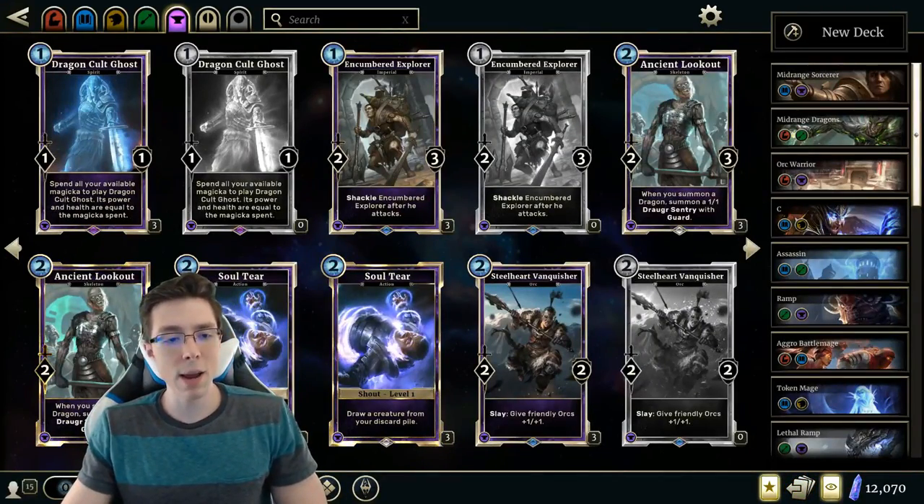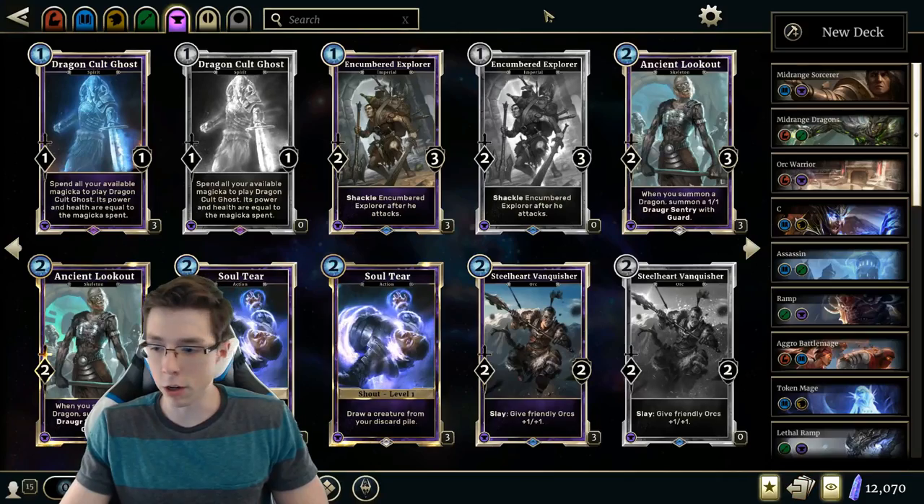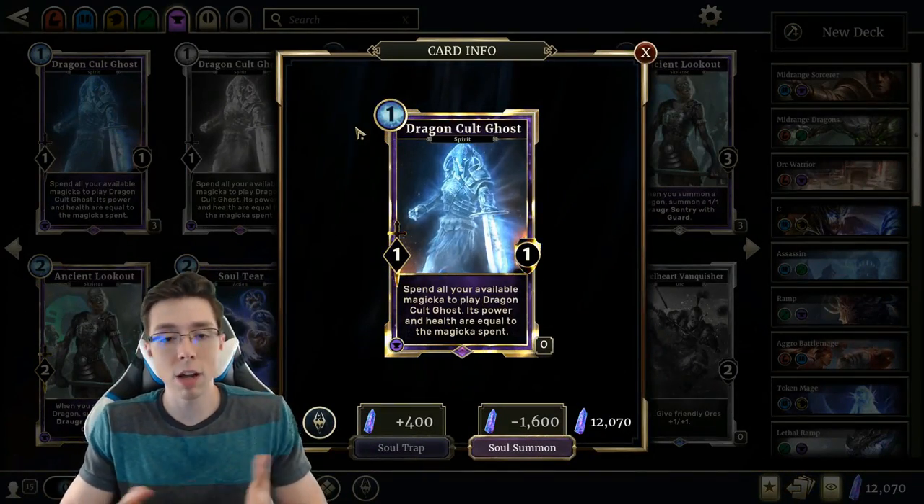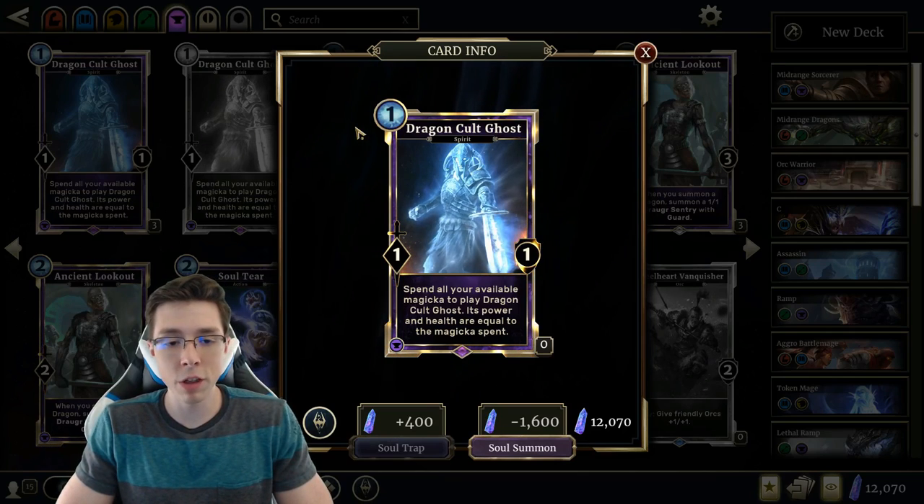Hey everybody, CVH here and today we're continuing our Heroes of Skyrim set review with the Endurance card. So let's get right into things with Dragon Cult Ghost. If you want to check out the other parts, they're all up on the channel, so feel free to give them a view.